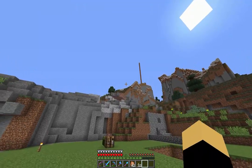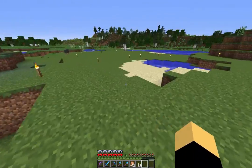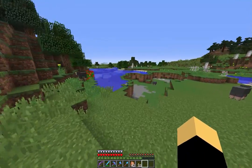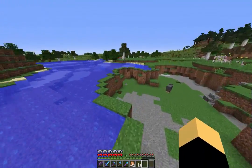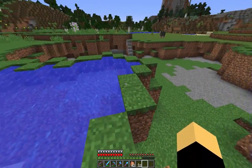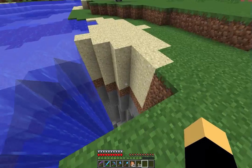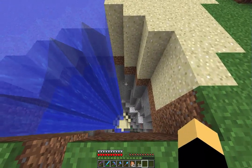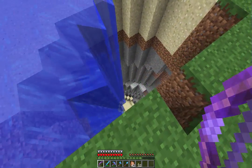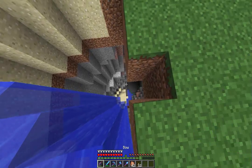I had a spawner up there but I got rid of it. I did mine out a lot of stuff right there. In previous episodes y'all probably noticed there was sand here — I've gotten rid of all the sand because I didn't need this sand pit. And that is a very big hole with zombies in it. Can we shoot a zombie?